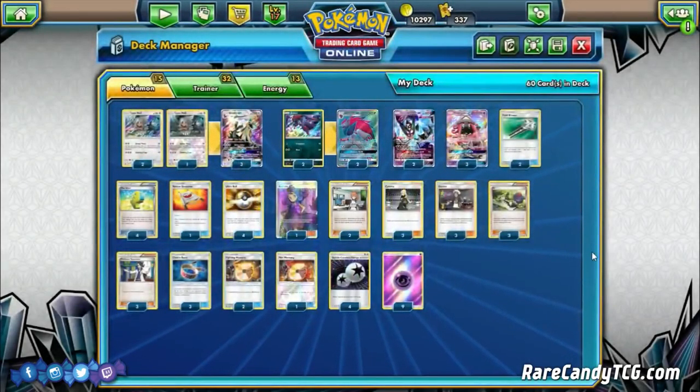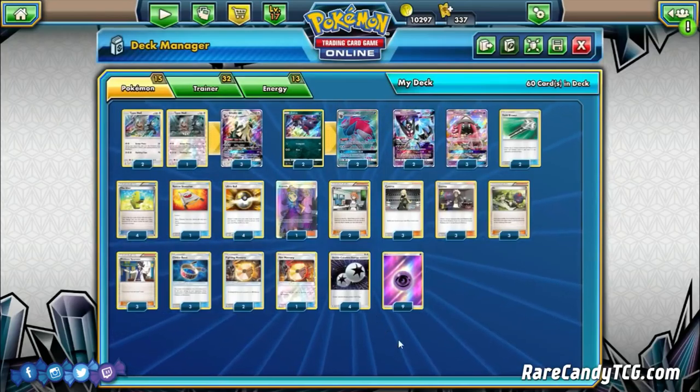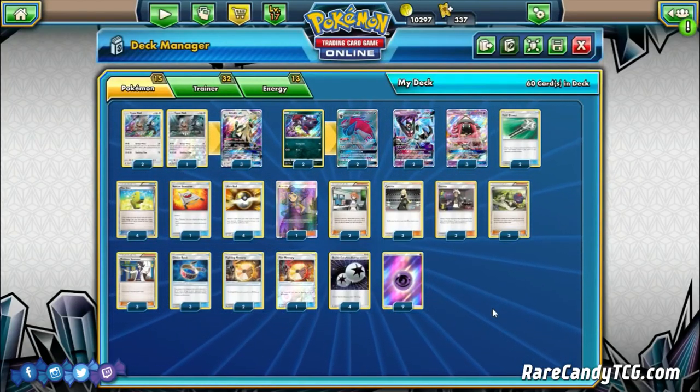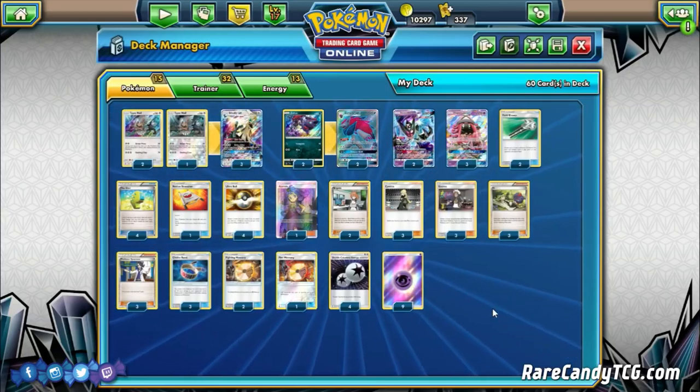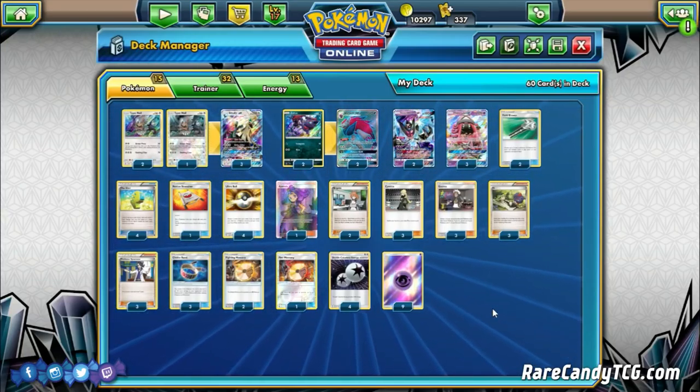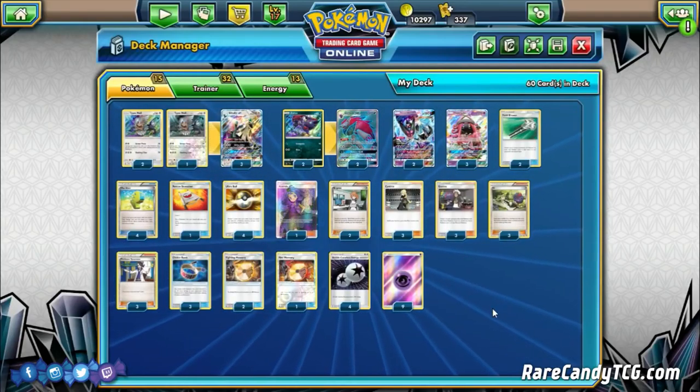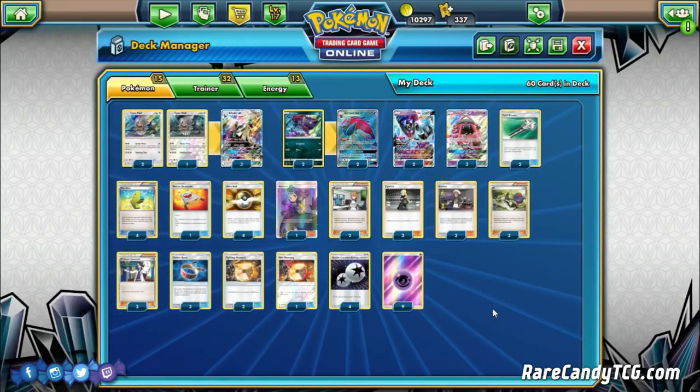Rounding out the list, four Double Colorless Energy and nine Psychic Energy, just to ensure we can always hit off Max Elixirs most of the time. That is the list we're going to be trying out here. I think this deck actually might have a little bit of potential — let's go into the battle portion of the video and see how it looks.